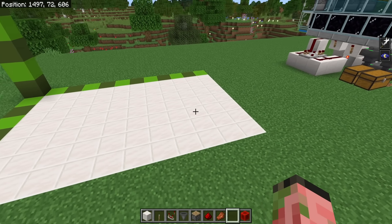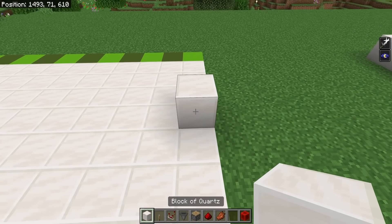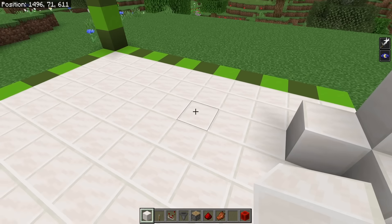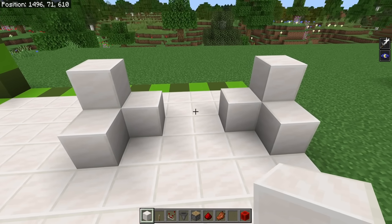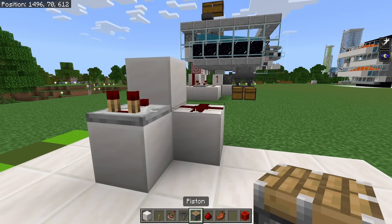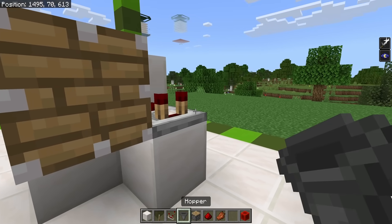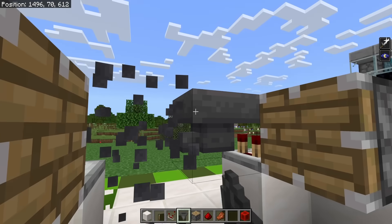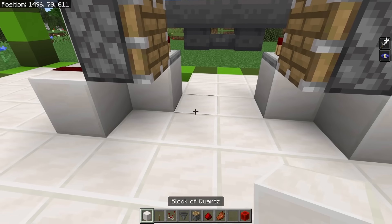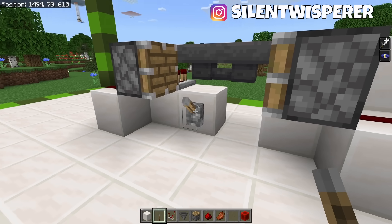The first thing we're going to build is the hopper clock that controls all the timings for the farm. Go to the bottom right corner of your build area, go in by four blocks, and place a solid block there. Place another solid block one up, then leave a two-block gap and do the same on the opposite side. Place a comparator, a piece of redstone dust, and a piston facing forwards, then do the same on the other side. Place two hoppers facing each other with their tails pointing into each other.